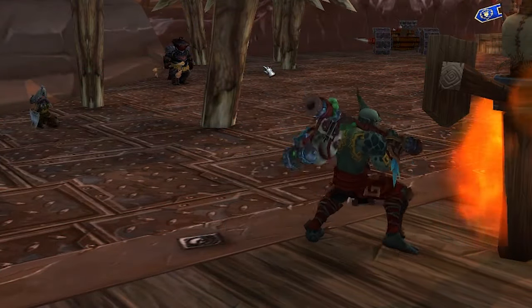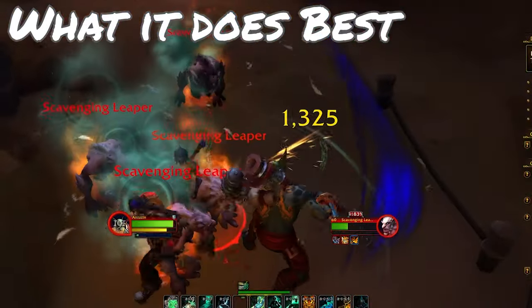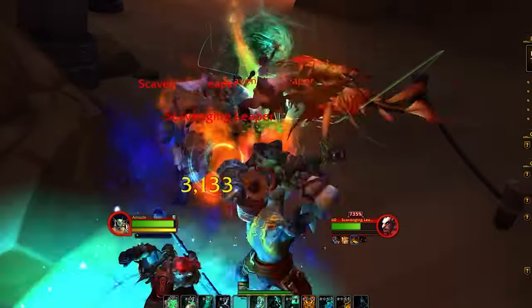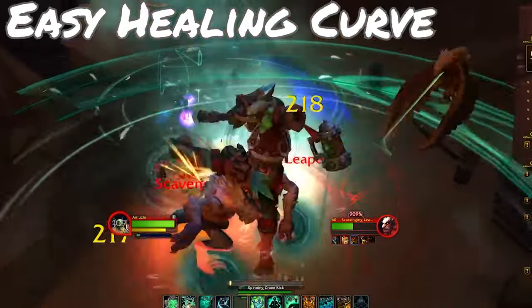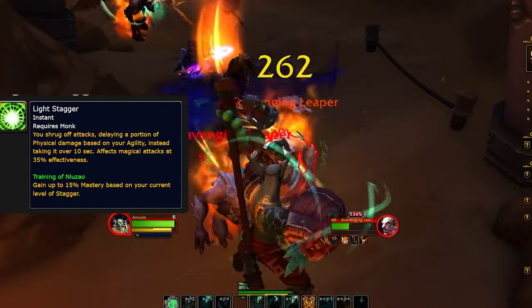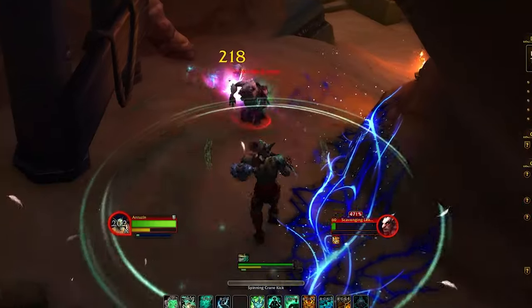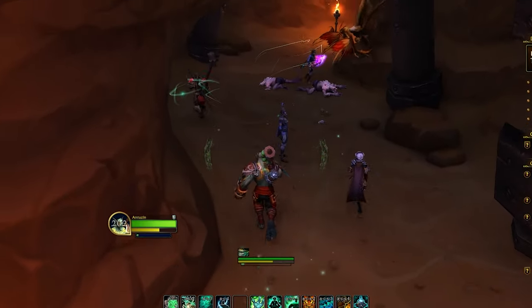When it does well, the Brewmaster Monk has one of the easiest healing curves in the game because every piece of damage received splits half into a DoT and takes half up front. So there is no large hit that will ever hit the Monk all in one chunk — it hits them and then becomes a DoT that's pretty easy to heal off.